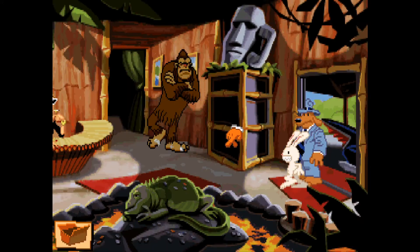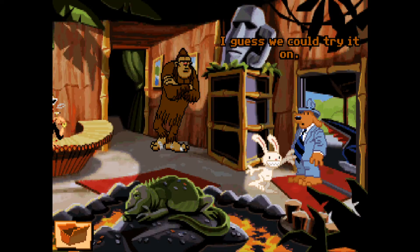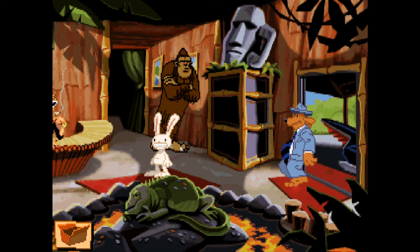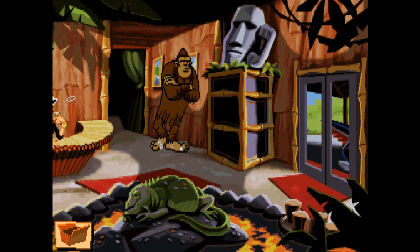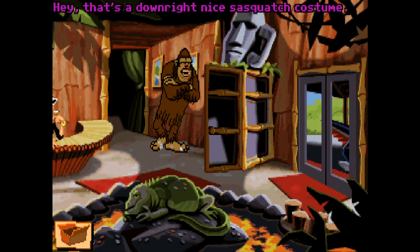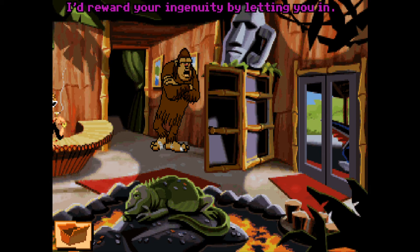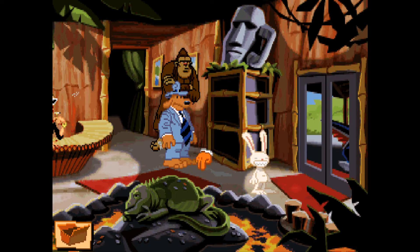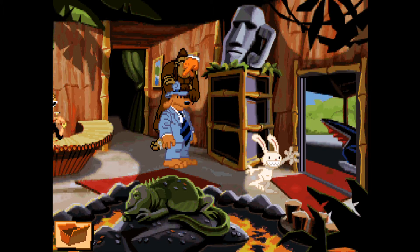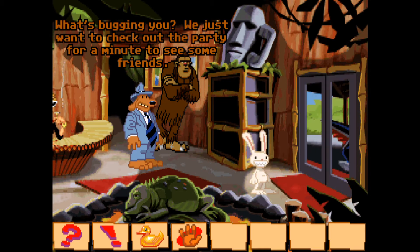Let's head inside. Can we use it now? Let's try it on. We're going to change in there — it's a changing booth. That's a downright nice Sasquatch costume! If I was in any way inclined to be nice to you fellas, I'd reward your ingenuity by letting you win. Can we talk to him then? What's bugging you — we just want to check out the party for a minute to see some friends.